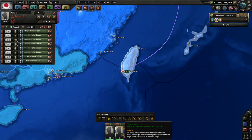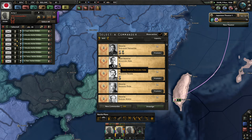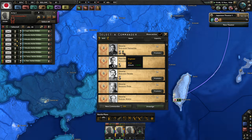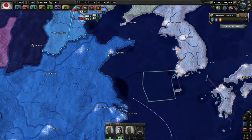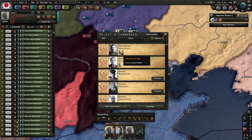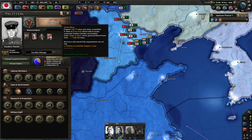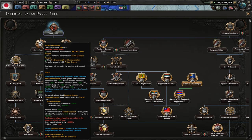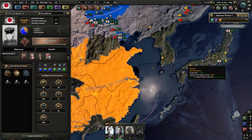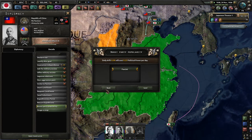Let's get a decent general — General Tomoyuki Yamashita. We'll pick Engineer as his trait. Let's also get Field Marshal Shunroku Hata. The purge is done after 6 days, but the officer purge minus 50% organization is insane — therefore China can consider itself somewhat safe for now. China has 7 military factories, which isn't great. I wish I could boost the popularity of the Communists within China but I can only boost fascist popularity.